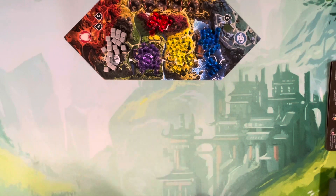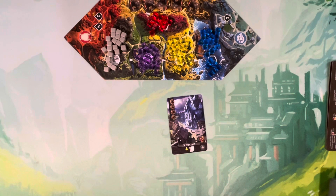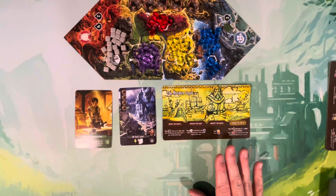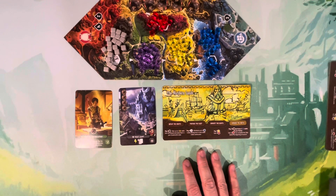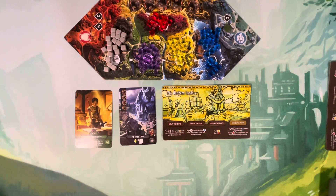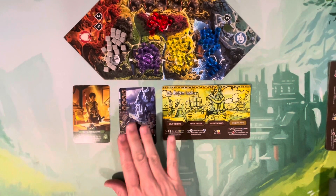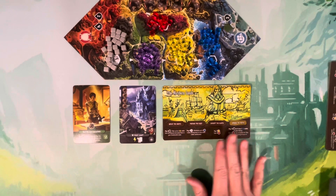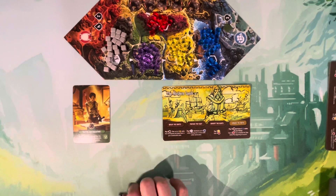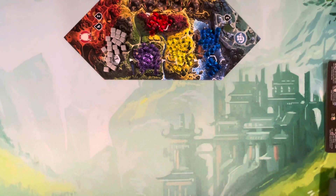Those are the three modules. You cannot play with all of them at once — it's essentially impossible because they all require soldiers. You need soldiers to activate advisors, fight nemesis cards, and complete quest objectives. These modules are not meant to be mixed and matched; you choose one and stick with it.